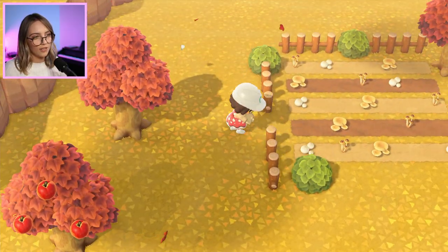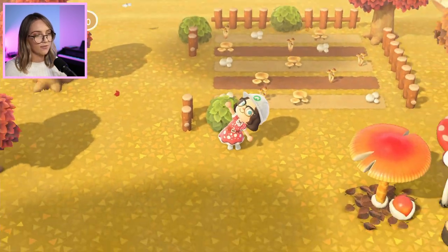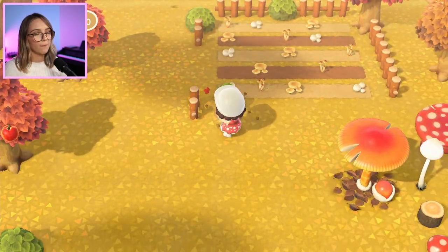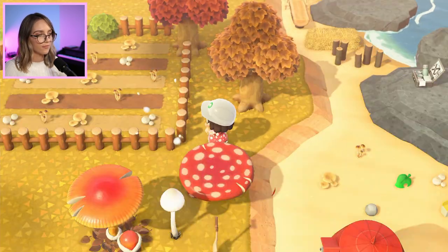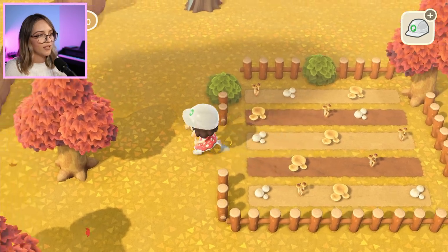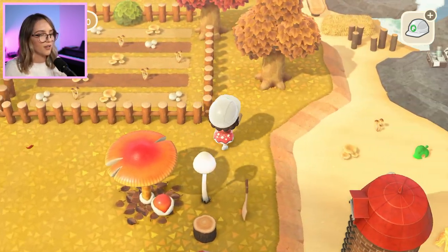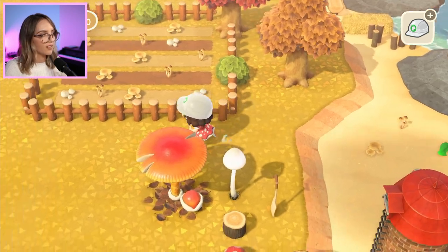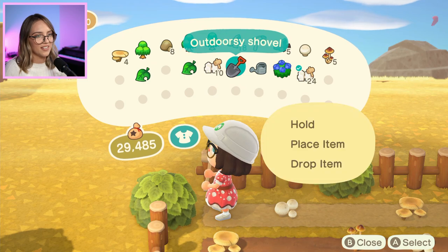I might actually have a little walkway on this side. I find it hard to mix up the fencing of things — it's more natural for me to just put a whole fence around something. But I'm trying to make it look a little bit less organized. Yeah, I don't really like that. I think I'm going to take these bushes out.